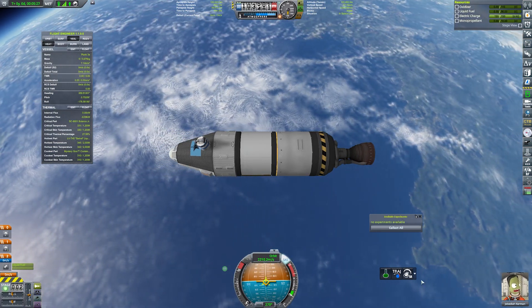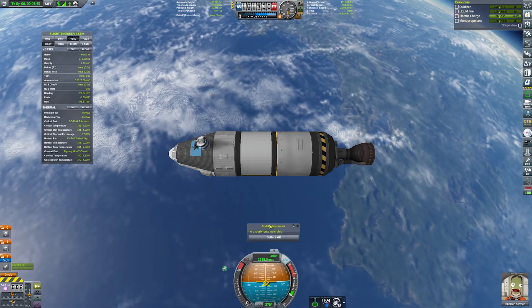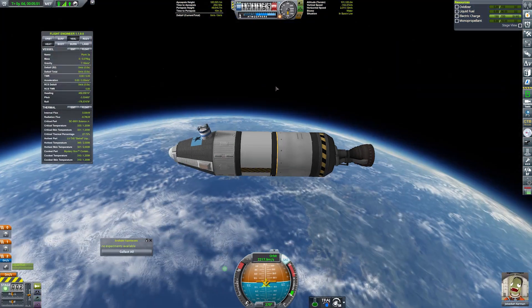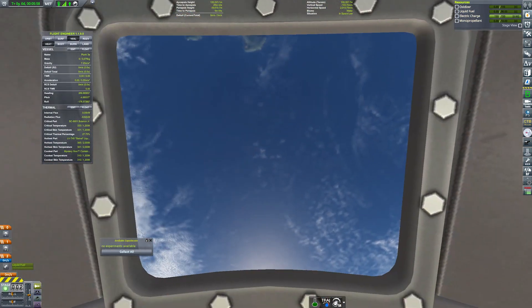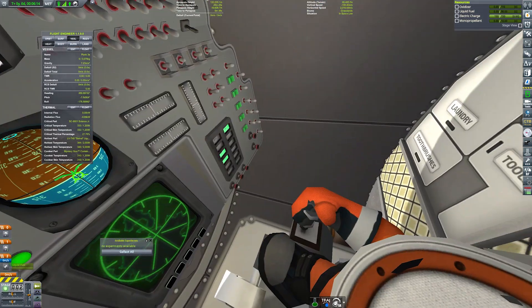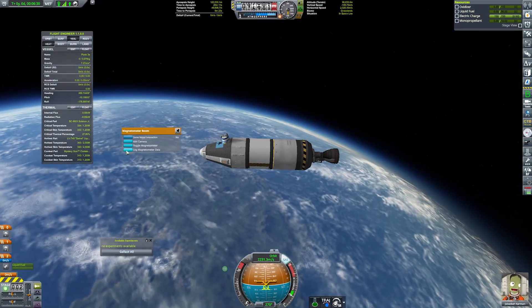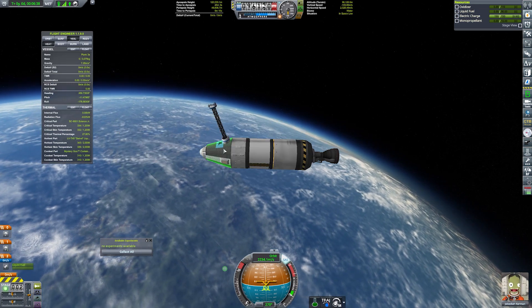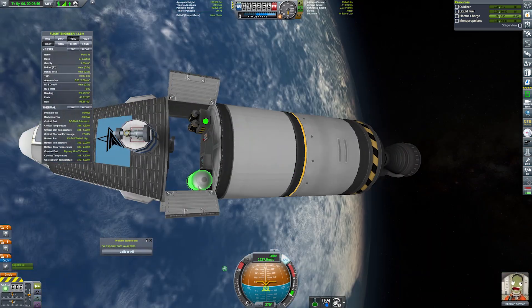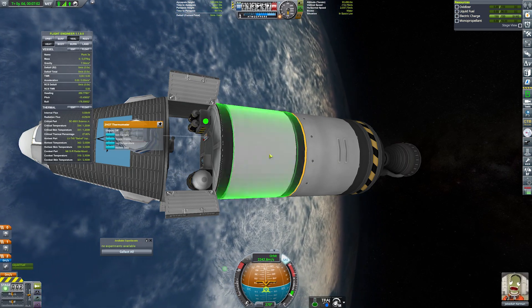With confirmation of orbit in the top right, we've just lowered our periapsis enough to get back into the atmosphere by the time we come around the back of Kerbin. So why not launch with more fuel? Because we're doing career mode — we have to upgrade the VAB and the launch pad to handle enough parts, and unfortunately at this point we do not have enough money to do that and continue doing launches. But while we're up here, we'll complete all the science.